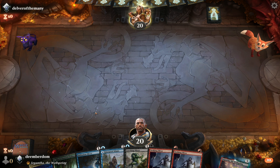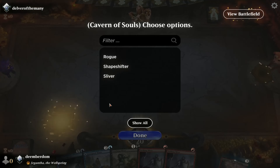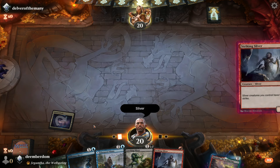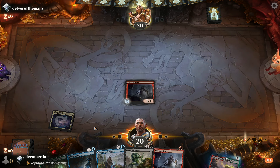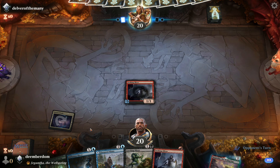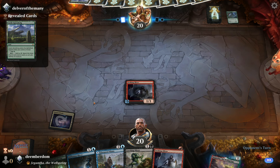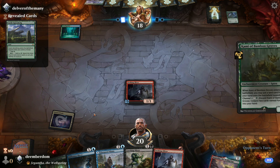Keep this hand. Cavern of Souls is going to do the heavy lifting here — we also have Glasspool Mimic as another possible land. Let's see how things work out. Going to drop a turn one Striking Sliver — a powerful turn one play in Timeless. The opponent has a Castle Garenbrig, so presumably we're facing Titan right now.